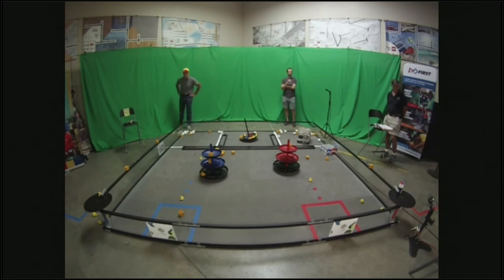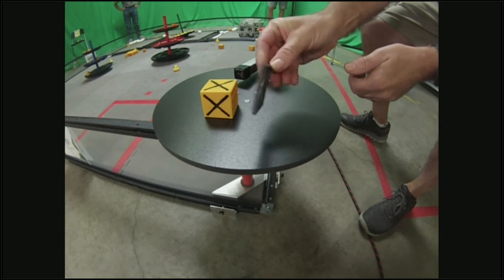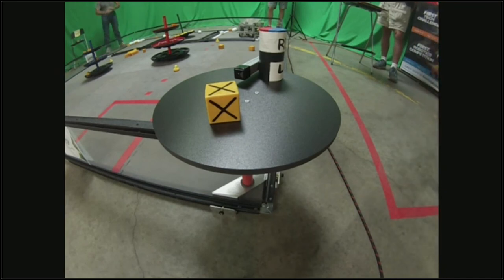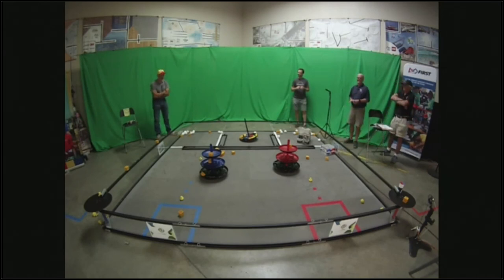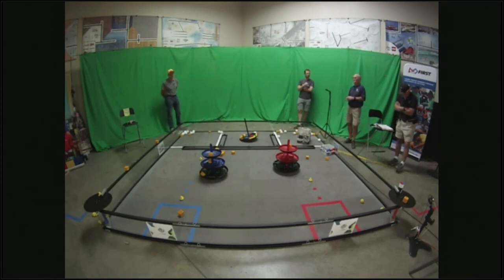Joe put together a 3D-printable model that serves as a template for making nice marks on preload boxes — that should be available in the resources on the First Inspires site. There's also a DIY tool for putting tape on the shared shipping hub, which is a little complicated because you're putting down a bunch of 2-inch squares of tape. The tool helps get the tape lined up nicely and accurately.